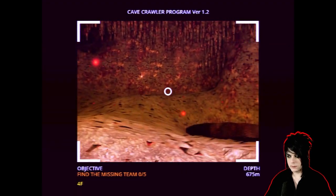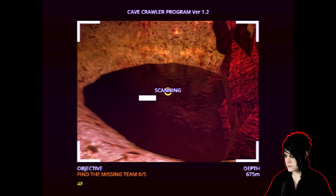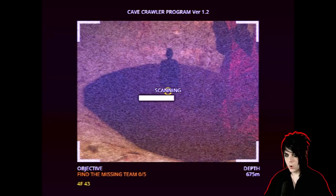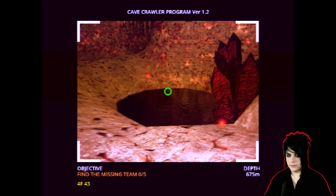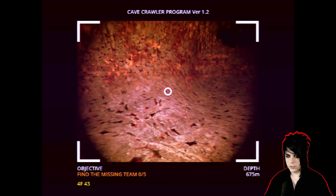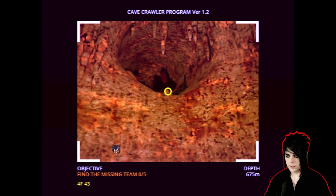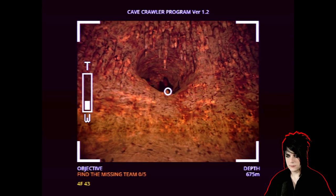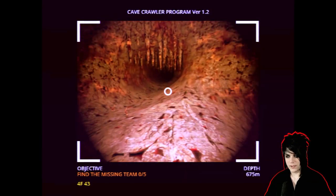Okay, we're coming up to a cavern. Oh, there are some pools here — let me scan this. Whoa — unknown liquid. There's an entity in that pool. Things are getting creepy now. I think I found a body — right here. Scan it. 'A mistake was made.' The text is getting dark and cryptic.